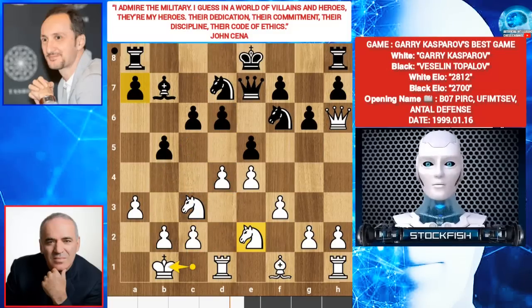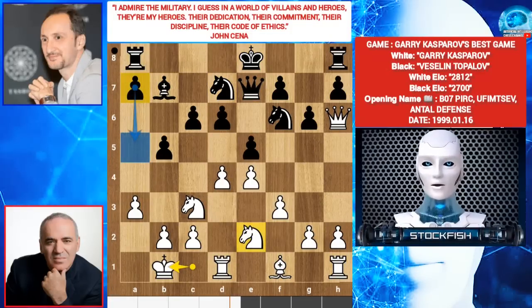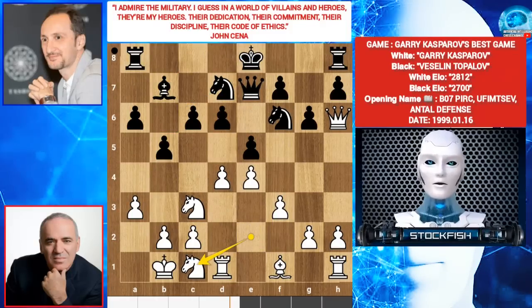Anyway, Veselin played A6 — another inaccuracy. Why not simply play A5, B4? Or knight B6 and castle. A6 by Veselin. Knight to C1 — he wants knight B3. You shouldn't play the stupid move knight D3 because it blocks the bishop line. Everyone has a hidden talent; you shouldn't ignore the bishop.